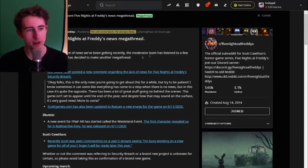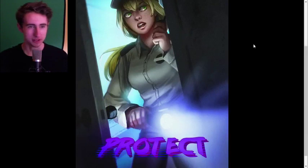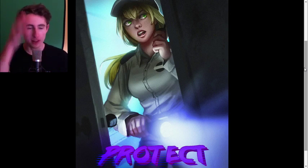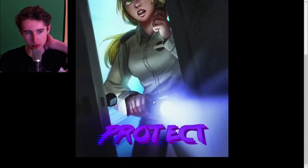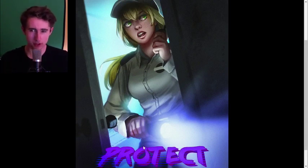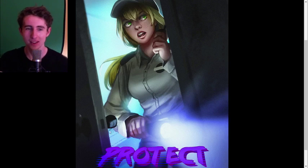Alright, let's get into the main stuff. We're gonna have a look at scottgames.com. Here we are — this is the teaser on scottgames right now. First impressions: this artwork is actually insane, it's so good. It's essentially a female night guard — something to point out, a female night guard — with a flashlight going into a room, and then it just says 'protect' at the bottom. That draws some correlations back to the other teasers on the glam rock animatronics, which said something like 'sing' or 'power.'